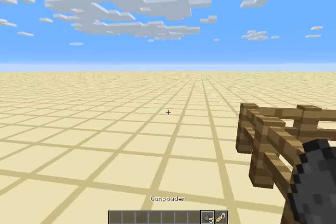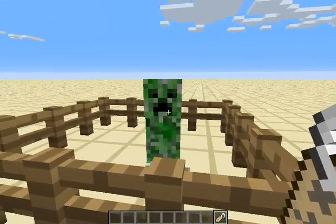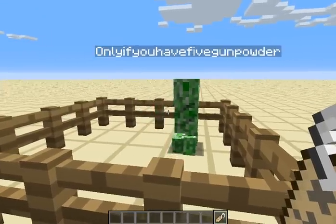I'm just going to show you what happens if you don't have the gunpowder first. If you don't have the gunpowder and you name the creeper 'Can I Tame You', it will say 'only if you have 5 Gunpowder'.